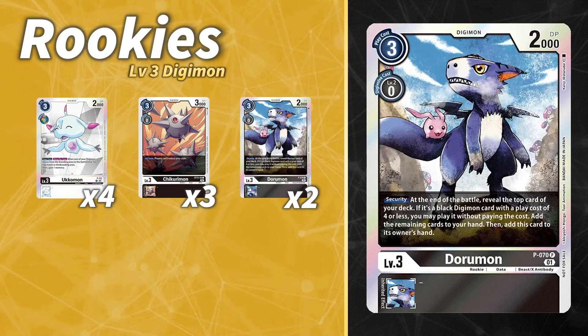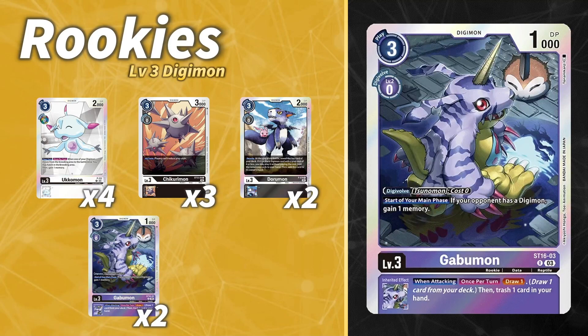Our next rookie is two copies of the ST16 Gabomon. It has the special black-box digivolution: digivolve on top of Sunamon for zero cost — and since Sunamon is in our egg line, that purple Gabomon can go on top because it only looks at the name. Its effect reads: start of your main phase, if your opponent has a Digimon, gain one memory. That extra memory is really important to extend plays. It also has an inheritable: when attacking, once per turn, draw one then trash one.